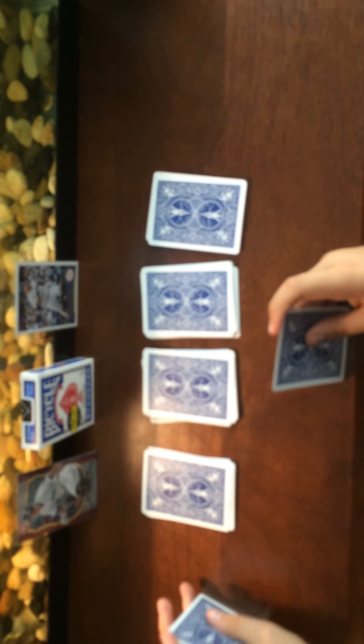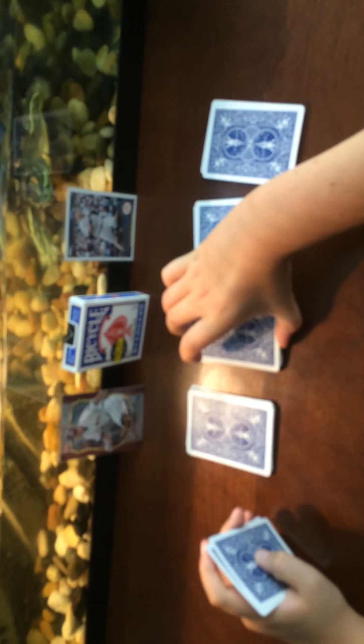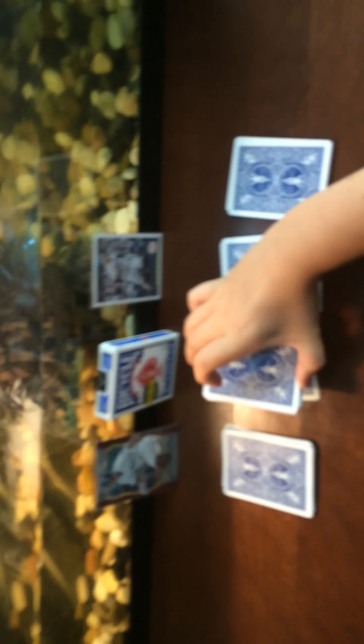They're gonna put one of their cards on top of the first pile of ten cards — don't worry about that noise, it's just my turtle. They're gonna take as many cards as they want from that pile, then put the next card down, take as many cards as they want again, and then put the last card on the third pile.